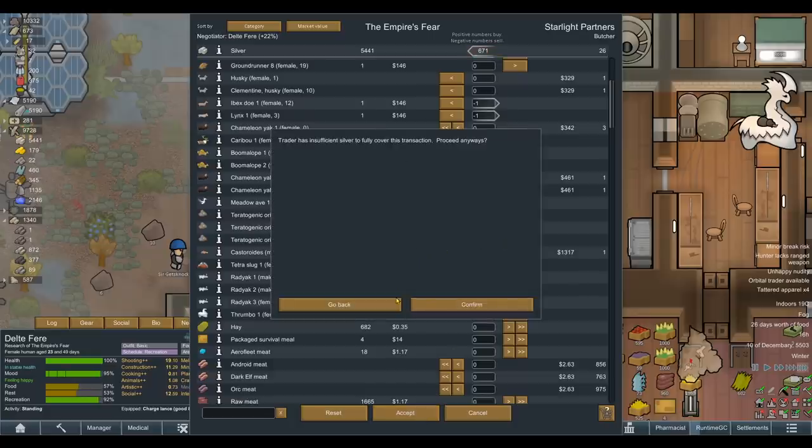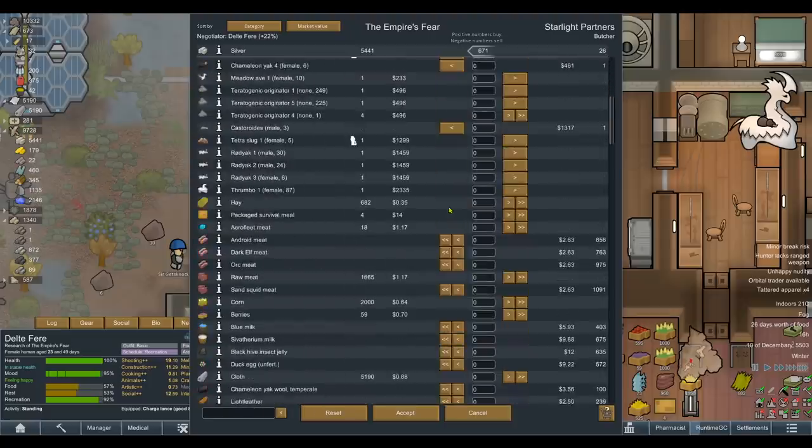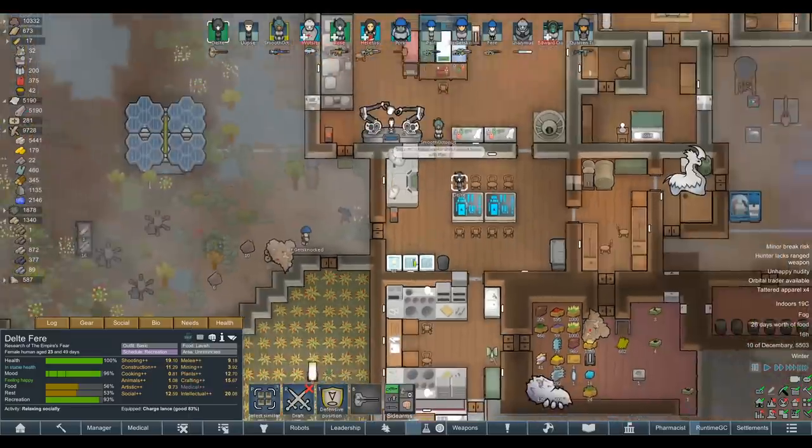They have no money because I just sold them everything. In that case, let's buy some insect jelly — that is always going to be useful, it's always going to keep our people happy. We might as well trade these animals for insect jelly. And then we can always sell the insect jelly later on as well, bearing in mind that it lasts forever. So either our people will eat it, or we can sell it off to another trader and get the silver out of it if we really want.